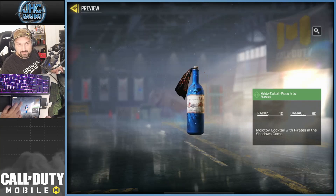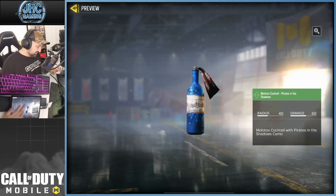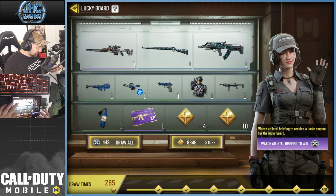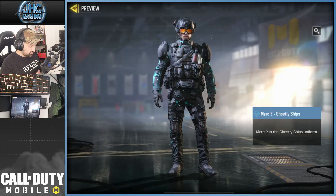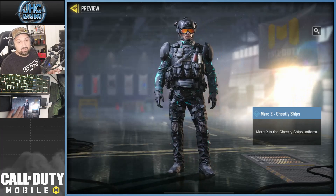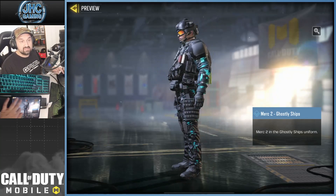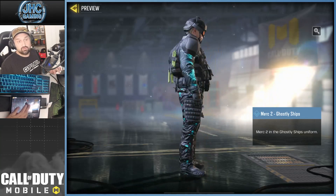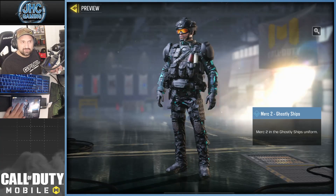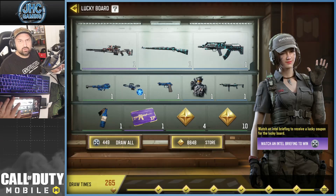The cool thing is the Molotov — I'm a fan. You can see the eyes, the pirate hat on the sticker. I collect Molotovs and gas grenades, so I like that they included one. The soldier is the Merc 2 Ghostly Ships, and I think it's a pretty decent one. It's dark gray and black with some teal spots — not too colorful, which I like.